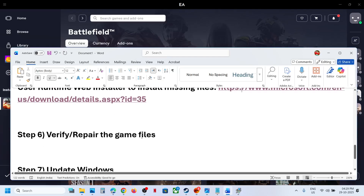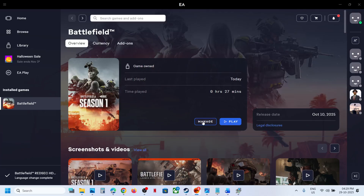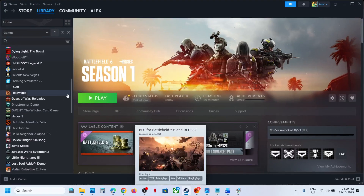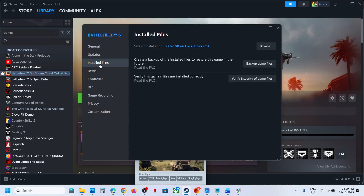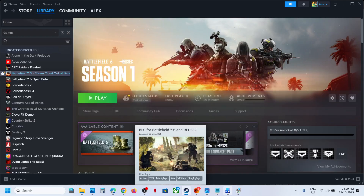Still not working? The next step is to verify or repair the game files. If you have the game on the EA app, click on Manage and then Repair. After the repair, launch the game. If you have the game on Steam, right-click on the game, select Properties, go to the Installed Files tab, and click on Verify Integrity of Game Files. After the verification is done, launch the game and check.